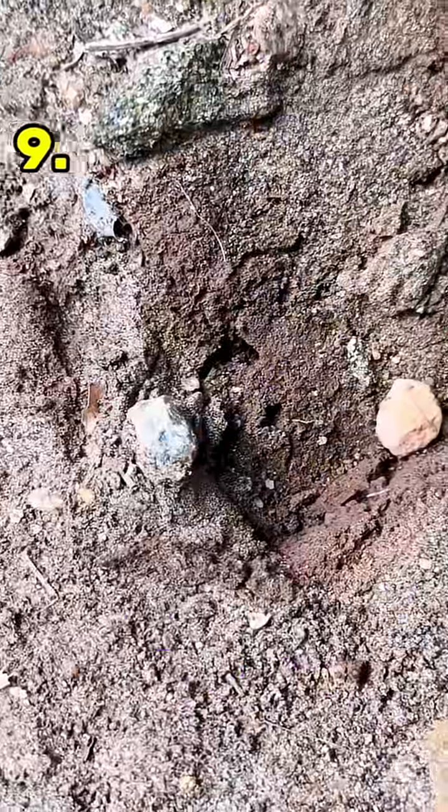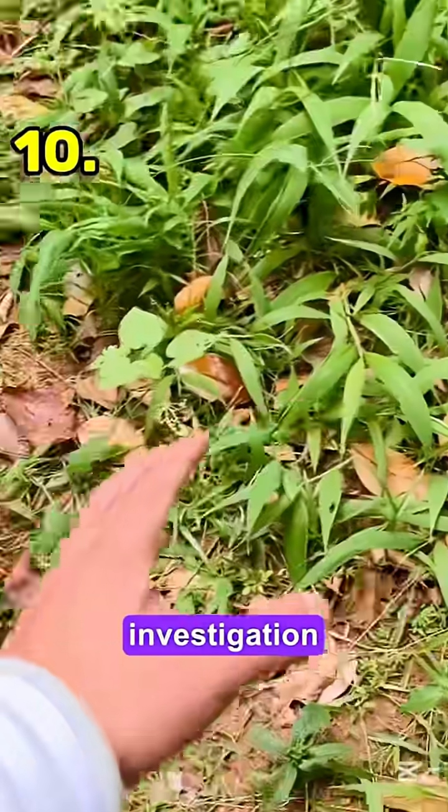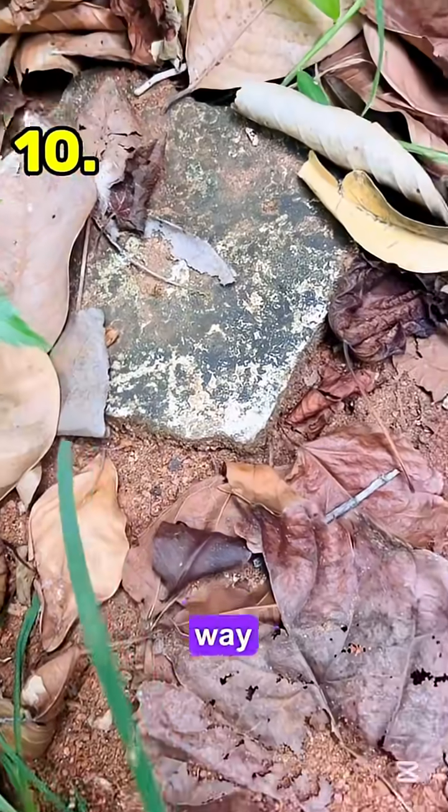This is our ninth stone — it's useless, there doesn't seem to be any animals on it either. So here we go, finding the last stone of our investigation. That's the tenth stone — after a while we'll be able to find our last stone.